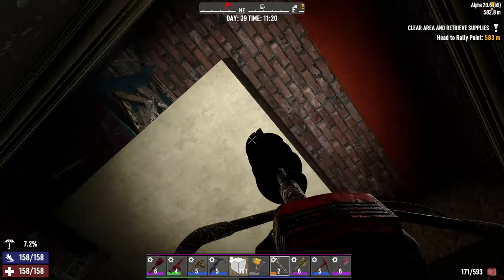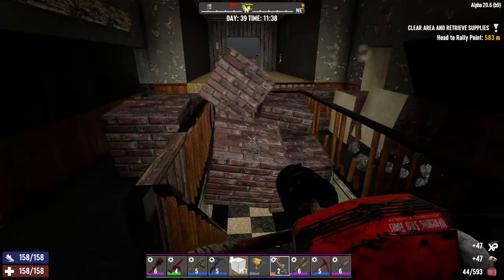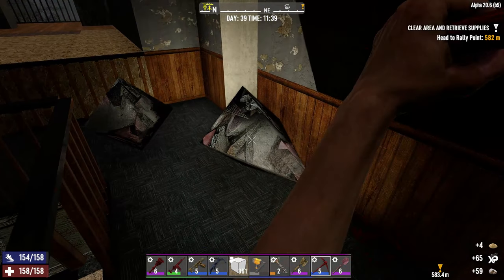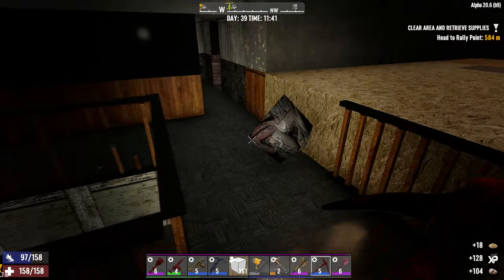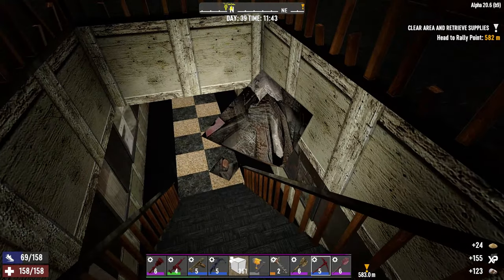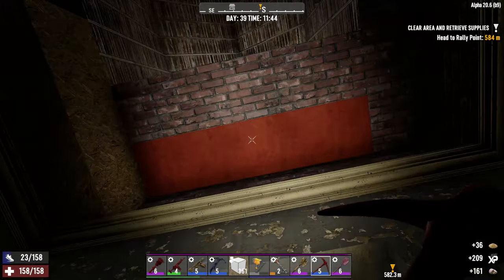I'm just going to have to break this down, break these blocks. I have to use the power stroke to get it in one swing — that's annoying. Okay, so that's that whole floor.